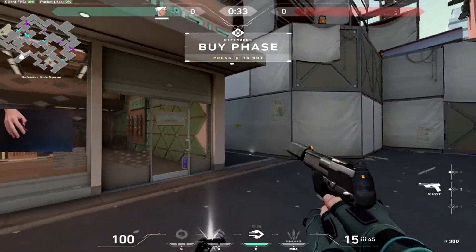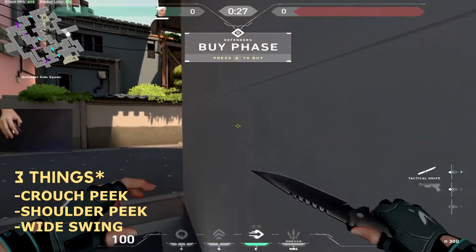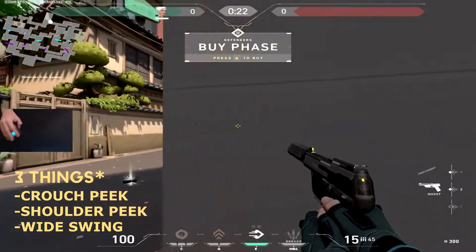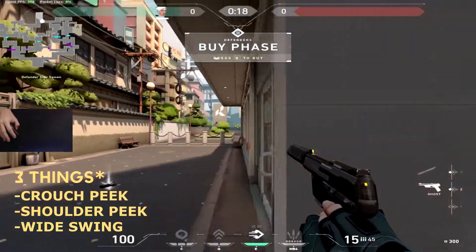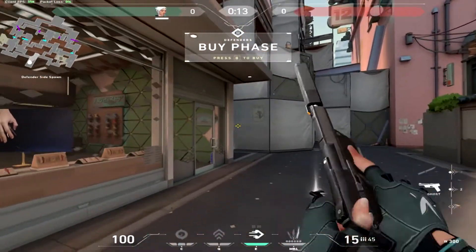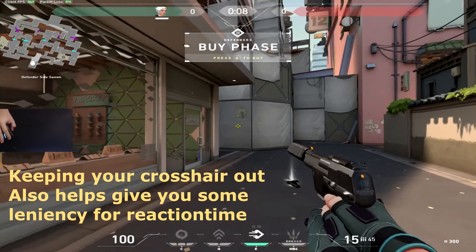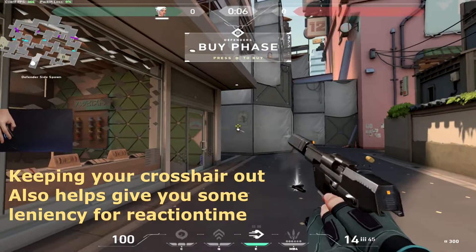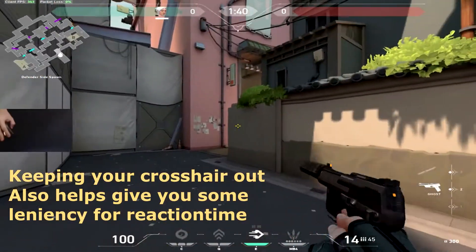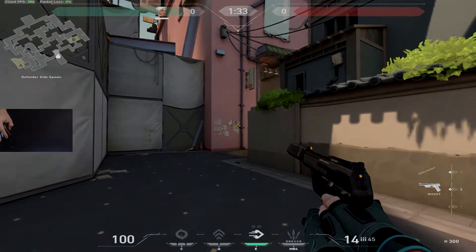When it comes to crosshair placement, the enemy can do two things when peeking a corner: they could shoulder peek — a very small peek — or they could wide swing and be out very far. Most of the time players are going to wide swing because they're not very patient. So instead of keeping your crosshair right on the corner, keep it out a little bit and they'll walk right into your crosshair. It's situational and you have to feel it out, but I definitely prefer to keep my crosshair out if I know there's an enemy there who might want to peek me.